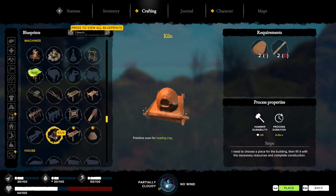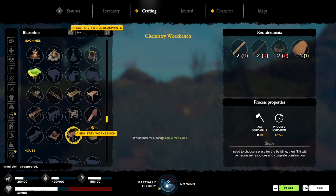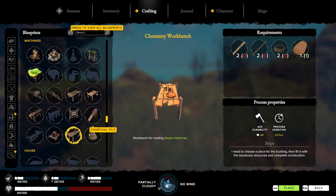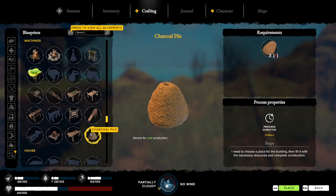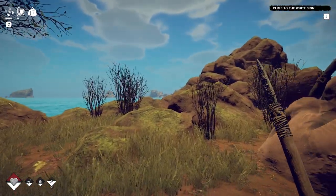We got the kiln - heating up clay. Then we got the chemistry workbench. And we got... oh so I can make coral! Shut up - jeez, you people are loud as hell.